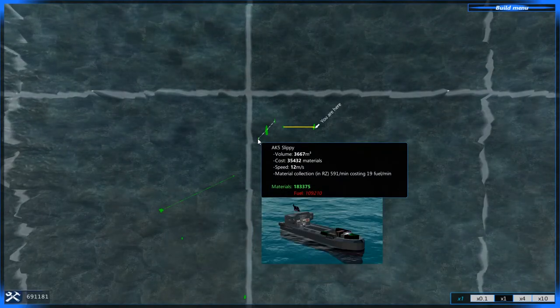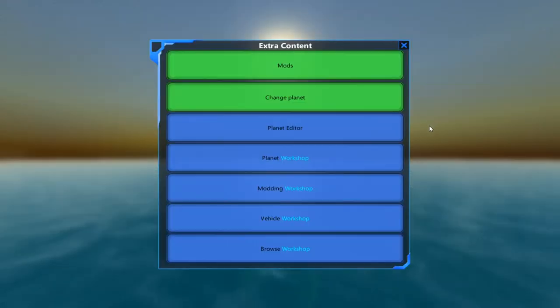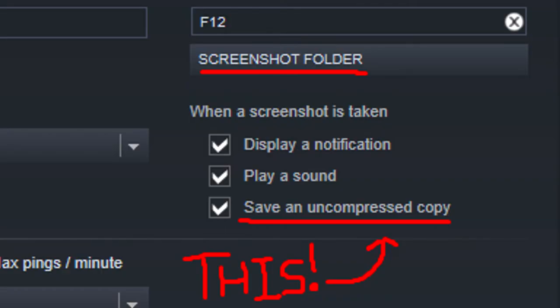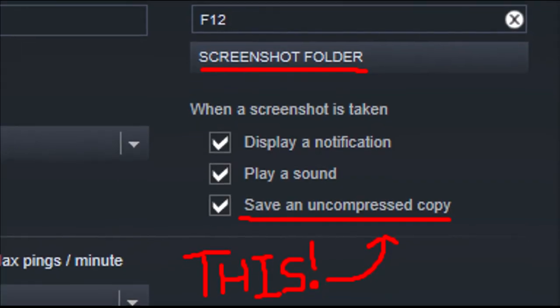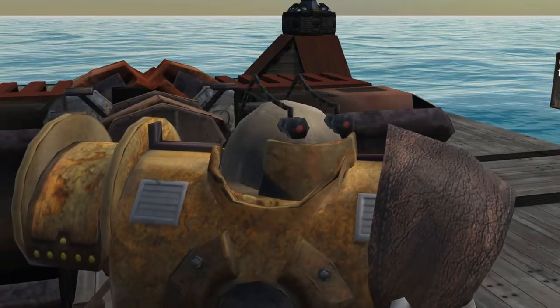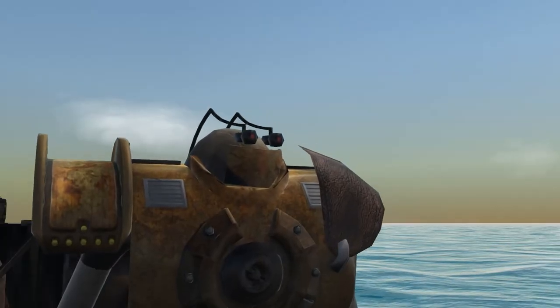To wrap this all up, if you have an intel image for a craft and you're planning on uploading that craft to Steam Workshop, you can import your high-quality Steam screenshot into your From the Depths screenshot folder and use that for your workshop thumbnail. And that's about it for this quick tip.